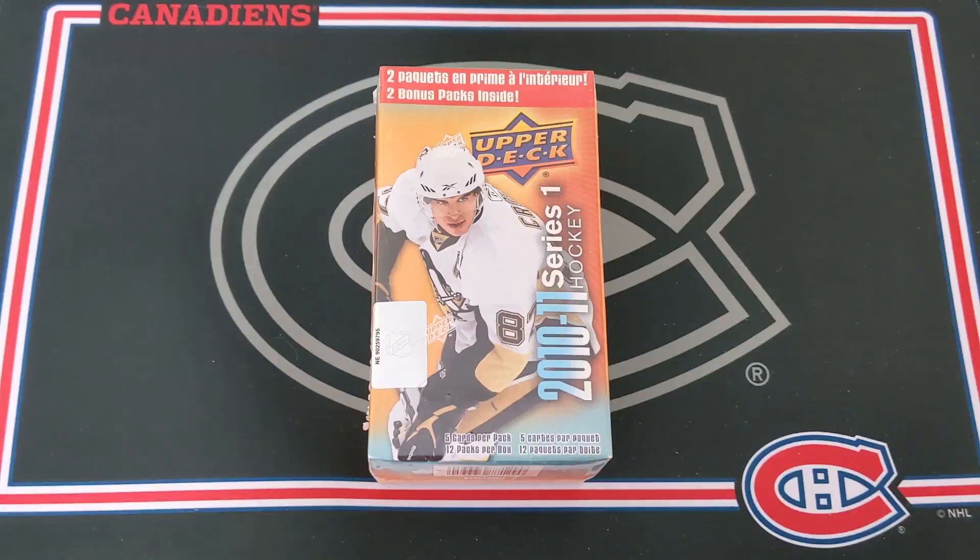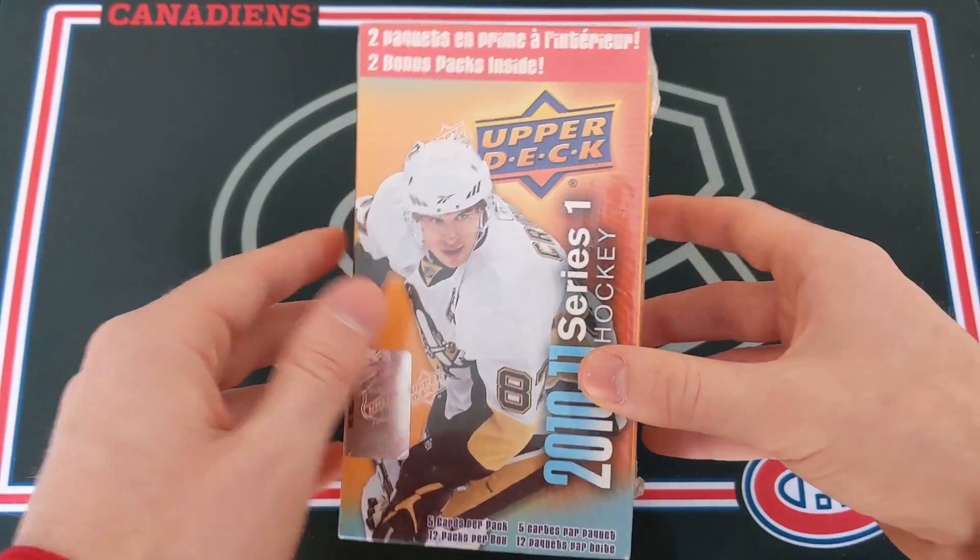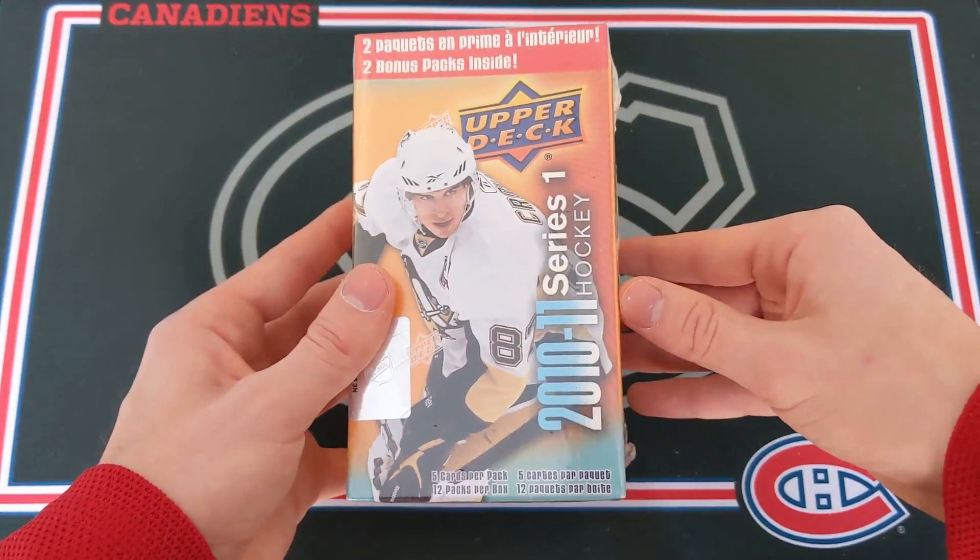Hello, my name is The Habs Guy and today I'm gonna be opening up a 2010-2011 Upper Deck Series 1 Hockey Blaster Box. Looking for two young guns: P.K. Subban, Taylor Hall, maybe even Sergei Bobrovsky.